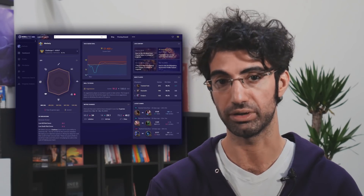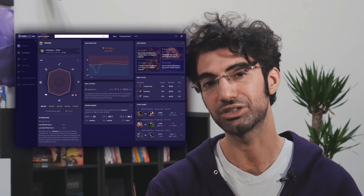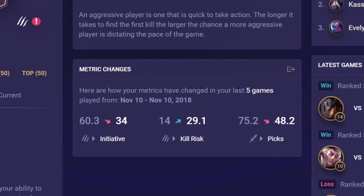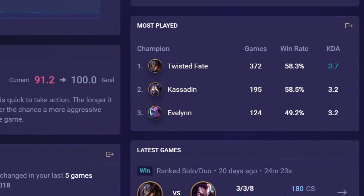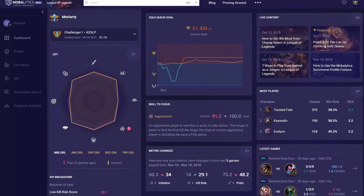So the first of these new features you'll be seeing is the dashboard. When we thought about the product critically, the GPI just wasn't cutting it as a homepage, and that's why we made the dashboard. At a glance, you'll be able to see everything you need to — your recent performance, your recent games, your champs played — and if you can't see it, you'll be able to navigate from there to it.